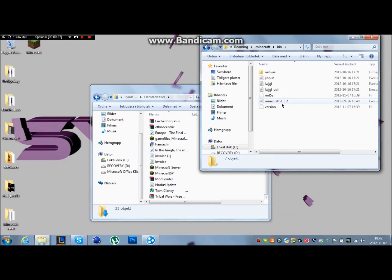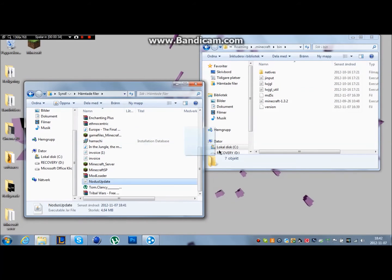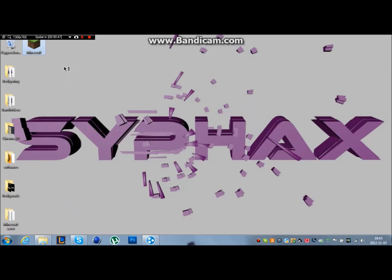Here's a file called minecraft.jar — I already deleted it. You drag Notice into it and change the name to minecraft.jar. Now you have your Notice. I'll just show you that it works too.